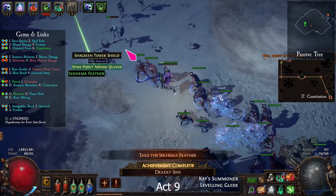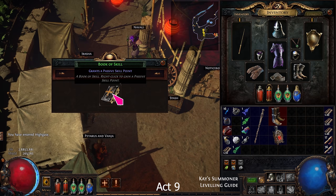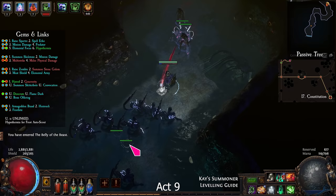Find and kill the Refinery boss. Enter the next room and get the Trarthan Powder from the machine. Take the skill book from Irasha. Go to the Quarry and talk to Sin. Enter the Belly of the Beast. Make your way through the Belly of the Beast and the Rotting Core.